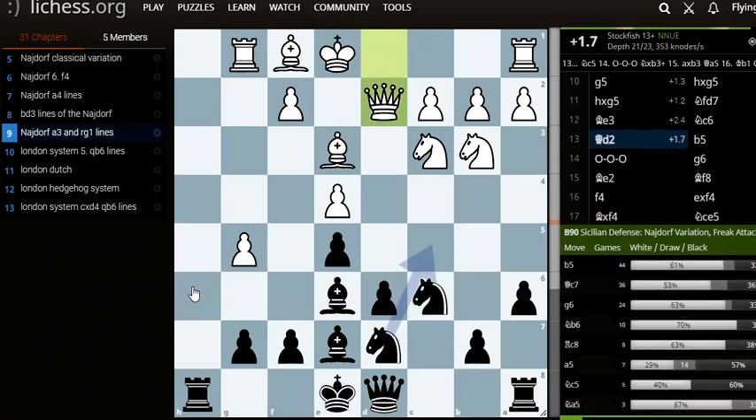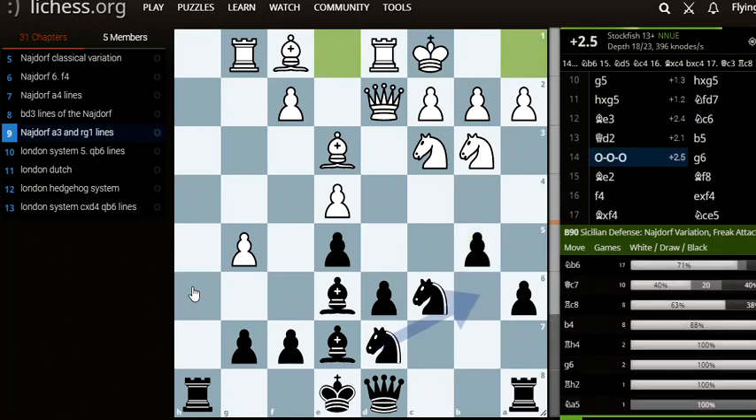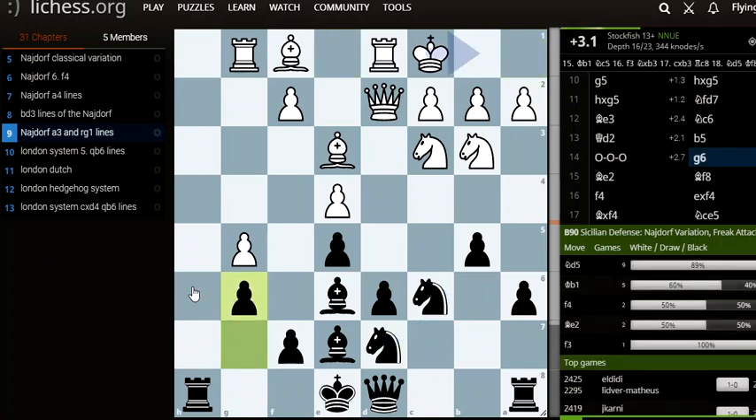Knight to c6, developing the knight, putting more pressure on the d4 square. Queen to d2, preparing a queenside castle by white. B5, starting the queenside attack. Queenside castle. And now g6 by black.